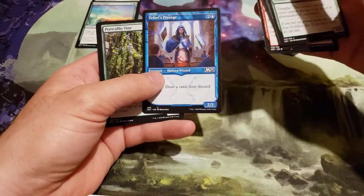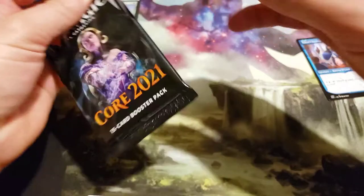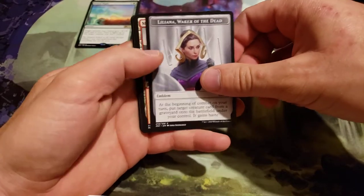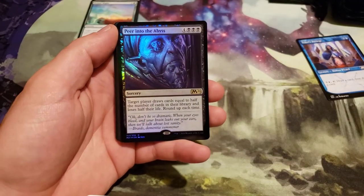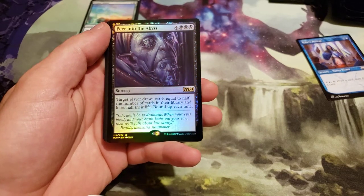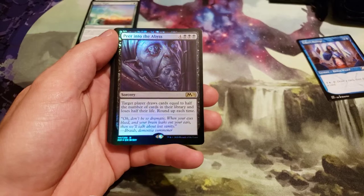We got a Teferi's Protégé, alternate art. I just traded for one of these today — the Liliana Zimlum. And we got a foil rare: Peer into the Abyss. Costs 7, 3 generic and 3 black. Target player draws cards equal to half the number of cards in their library and loses half of their life, rounded up each time.